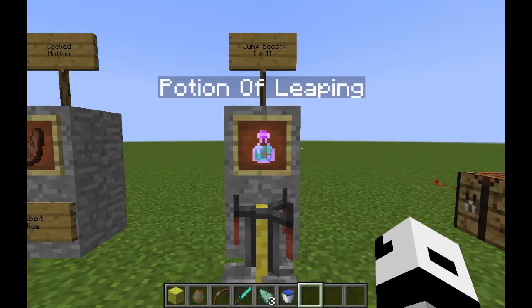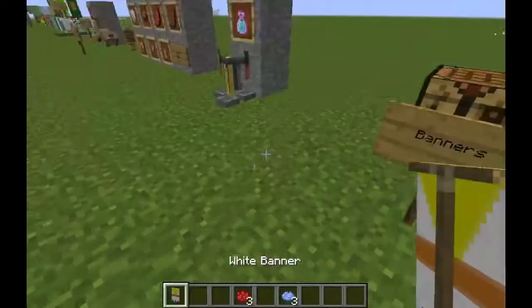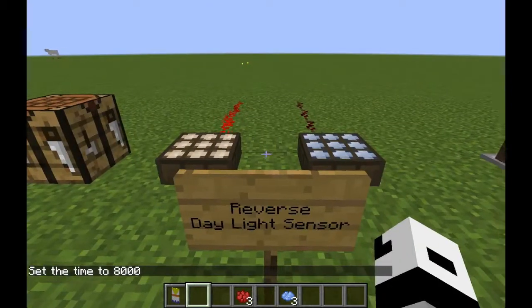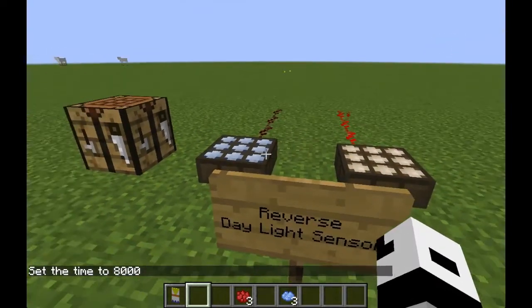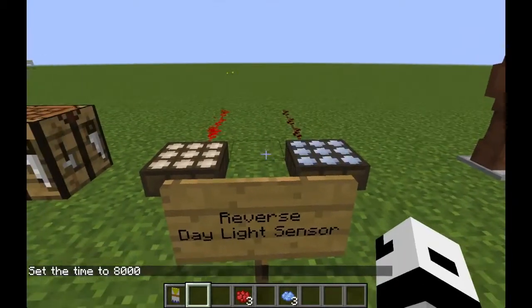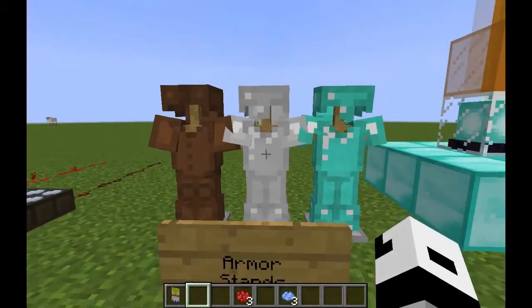There is a new potion called the potion of leaping, which gives you the jump boost effect and can be made using a rabbit's foot. Banners are now a new thing in Minecraft — you can use them to make highly customizable designs. It's also now possible to reverse daylight sensors by right-clicking; when reversed, they output a strong signal when it's dark outside.